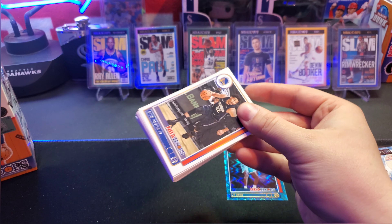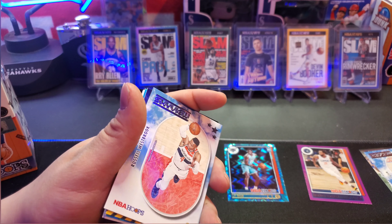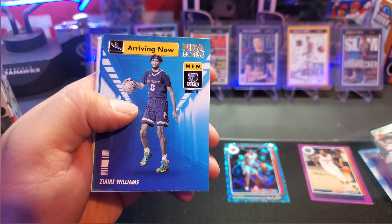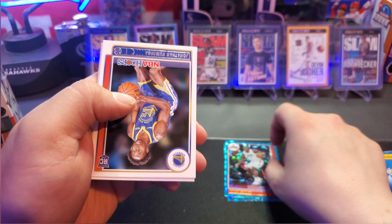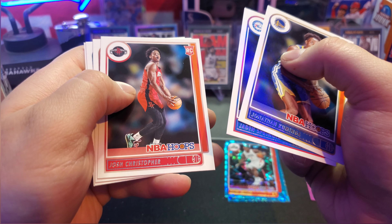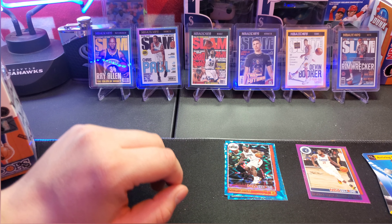Alright, fat pack two — doesn't look like we have a slam in this one either. Kicking it off with the Russell Westbrook Skyview, Frequent Flyers Derrick Jones Jr., Arriving Now Zara Williams, and a teal explosion Kawhi — love these teal explosions. Then Jonathan Kuminga, Jaden Springer, Josh Christopher, Evan Mobley, Scottie Lewis, Moses Moody. Some actually decent rookies right there, we'll get those sleeved up after this.